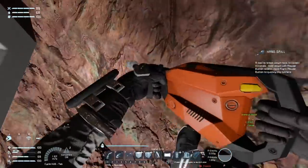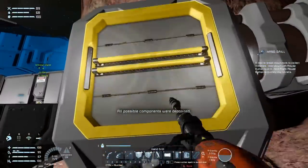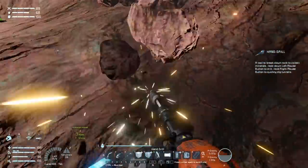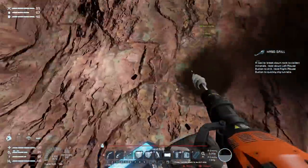Where can I attach the hydrogen engine without it being annoying? It only has small ports. Let me check where I have a small port — one large, one large, one large, then large on the other side. Okay, underneath it goes. I'll dig out underneath this end so I can get it in there rather than having to grind off that vent. I should have thought about this when I placed the vent down and put a conveyor there so I had somewhere else to attach things.